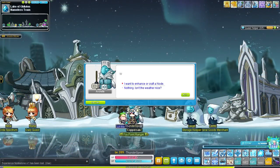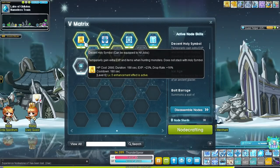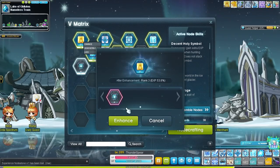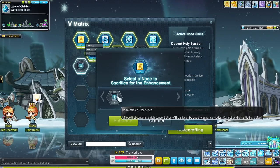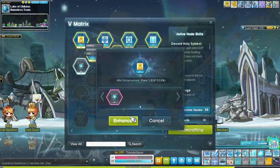I will use all 3 EXP node stones on holy symbol. We are also going to purchase other node stones and everything else useful for my main in the event store on these mule characters. I do this so that my main can focus on getting coins for the rings, while my mules handle the account-wide rewards.